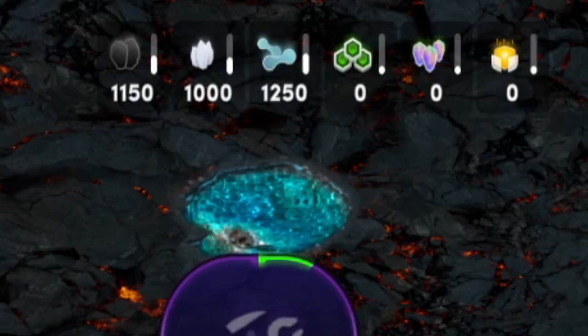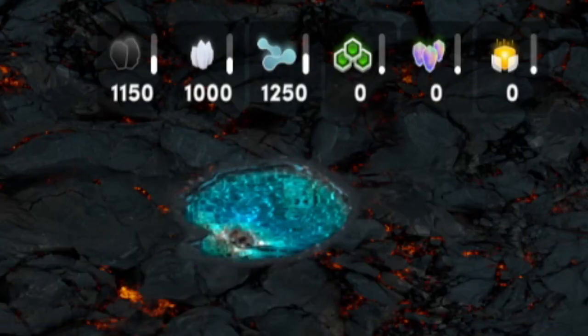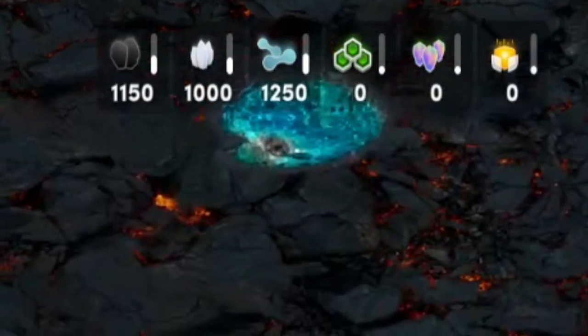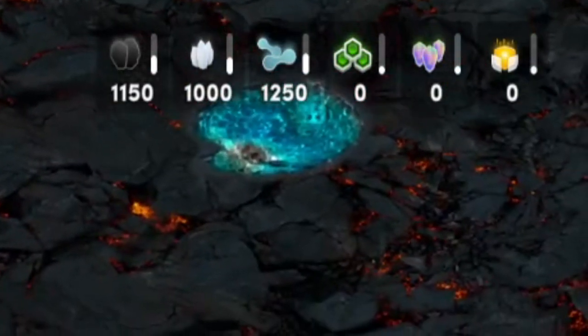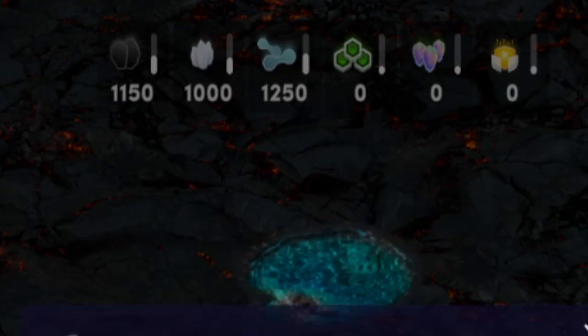There are 3 elements total inside of Illuvium Zero. Elements are the in-game currency used for Illuvium Zero, while the other resources called fuel can be used for other things outside of Illuvium Zero such as gas and items, which I will be covering in a future video.